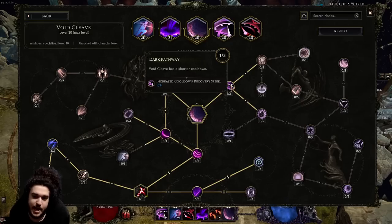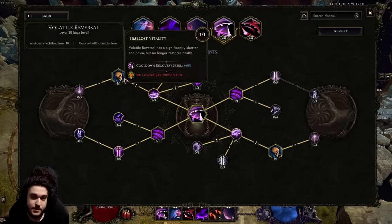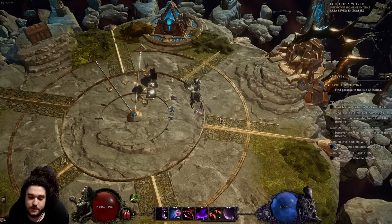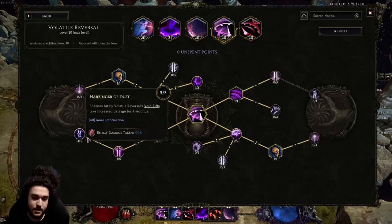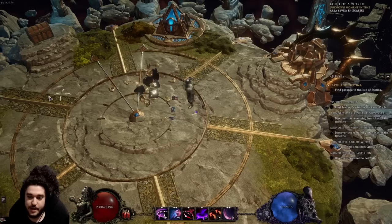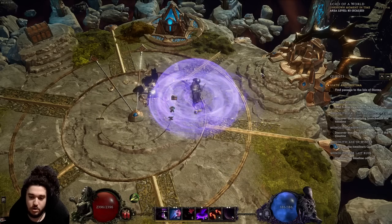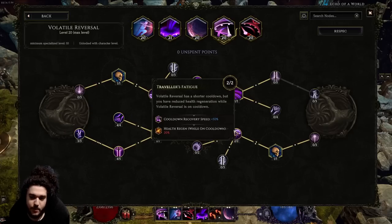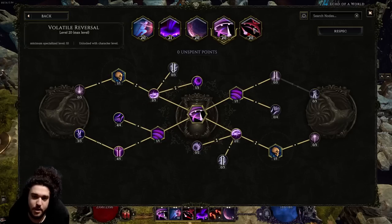For Volatile Reversal I'm full CDR — Time Lost Vitality and Time Lost Wisdom give insane CDR. A big thing about Volatile Reversal is its void rift pulses: a target hit by a void rift takes 30% increased damage, and there's a node that produces two void rifts. So on a boss, you anomaly, use volatile reversal to apply void rifts, then Void Cleave into Eraser Strike. I wanted something simple since I don't want to play a mini-game mid-fight.